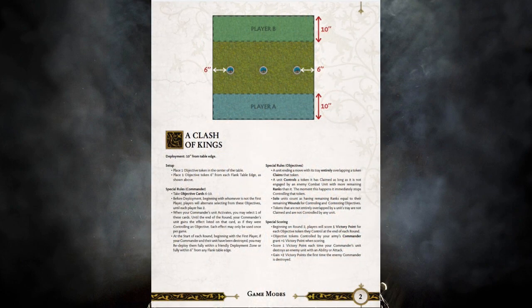Next up is Clash of Kings, and I've made it no secret that this was easily one of my least favorite scenarios in the entire game. I really did not like that the game kept going and going with all of these units coming back. I like to attrition to victory, and in this game mode you just couldn't do that. Looking at the table it looks unchanged — it's still got three objectives in the middle — but it's a 10-inch deployment again and now we've got some really interesting changes to it.